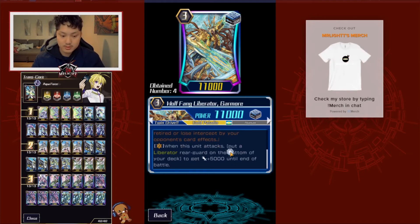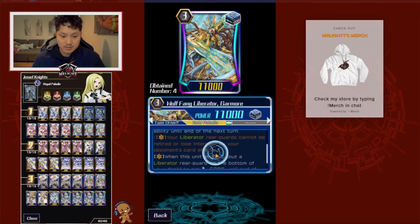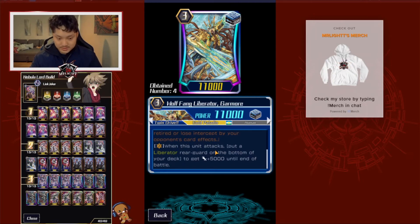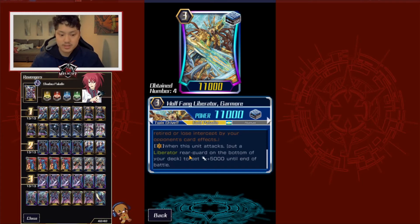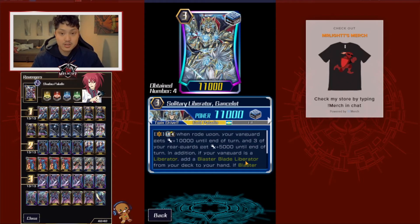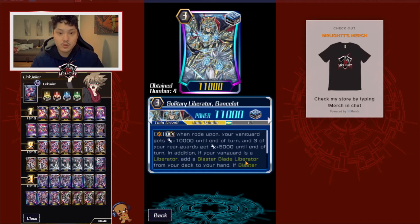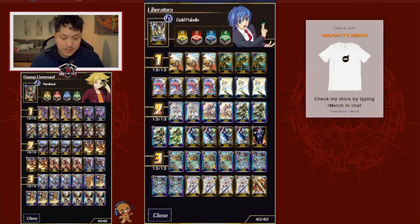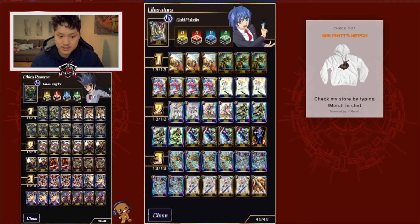It's only active when Garmore itself is placed, not when cards are called from his limit break — that's what I think people have confused. The next skill is that when Garmore attacks, you put a Liberator rearguard to the bottom of the deck to get 5,000 power. When I use Garmore's skill and I have triggers on the field, I usually put one to the bottom of the deck to get rid of it. I run 4 Solid Liberator Ganslots — when rode upon, your Vanguard gets plus 10,000, your rearguard gets plus 5,000, and you look for a Blaster Blade Liberator if your Vanguard is a Liberator. Depending on the situation, if I'm already at 4 damage I go into Garmore; if not, I usually go into Ganslots, depending on whether I already have Blaster Blades in hand.